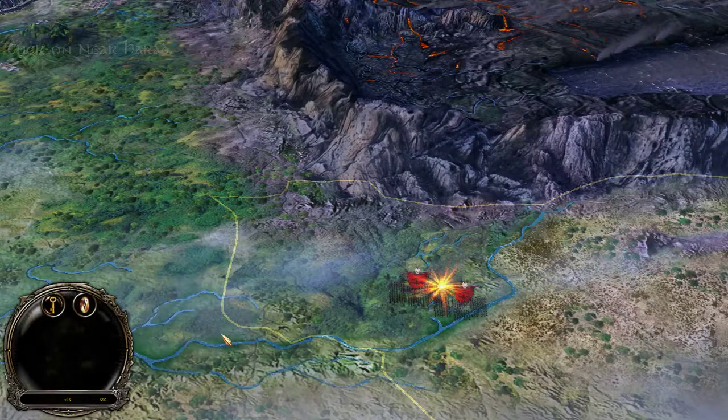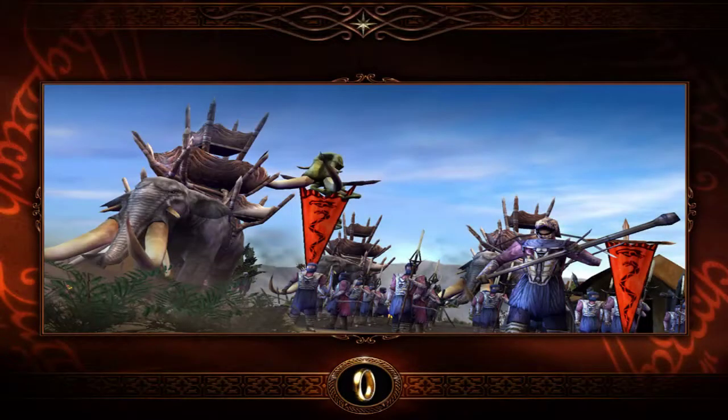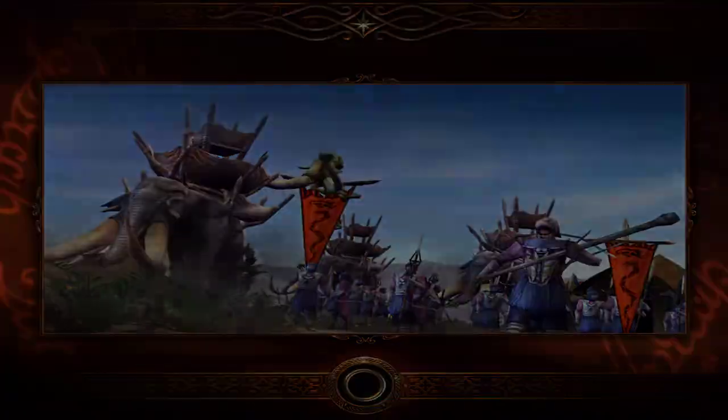This is the first Mordor mission in the evil campaign. This is a 4-minute mission done correctly using the new strats that is not shown in any video currently on Ezra.com. The mission used to take 10-12 minutes, but now it's 4 minutes.